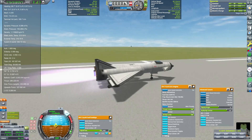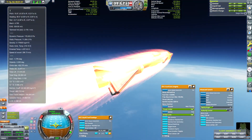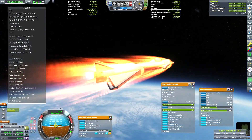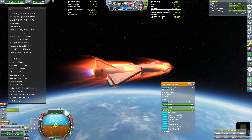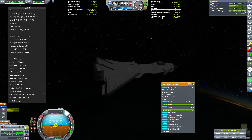After this mission, I decided to make a similar craft in KSP1. Due to the higher ISP of the Terrier engine and the lower dry mass of this craft, it has about 500 meters per second more delta-V than the similar craft in KSP2.